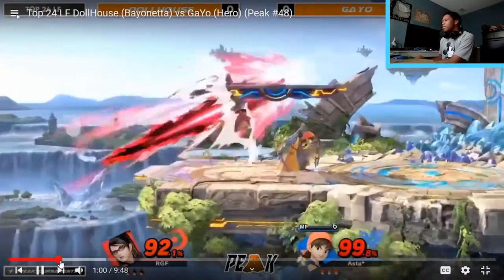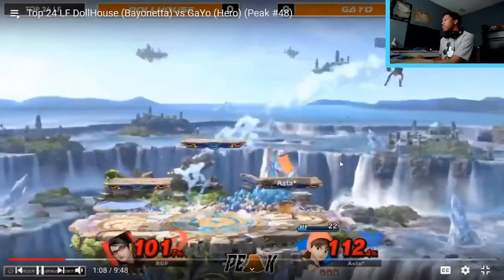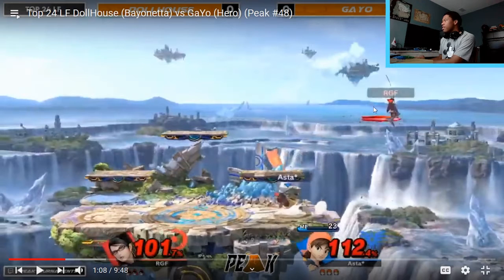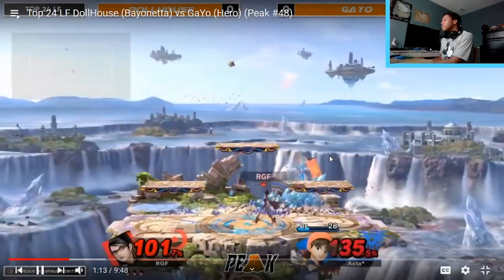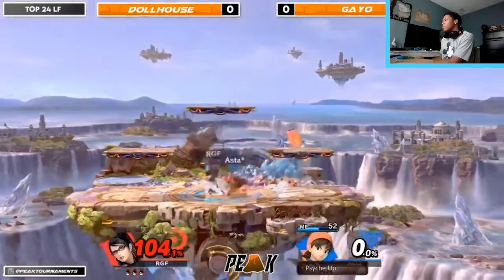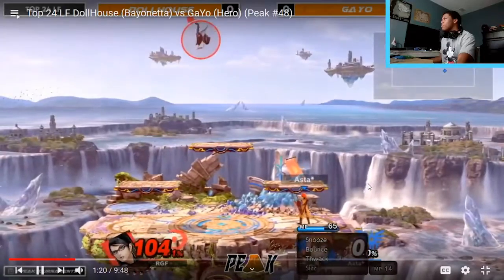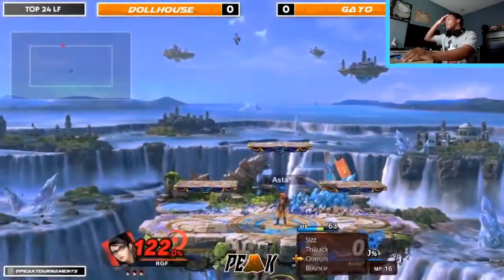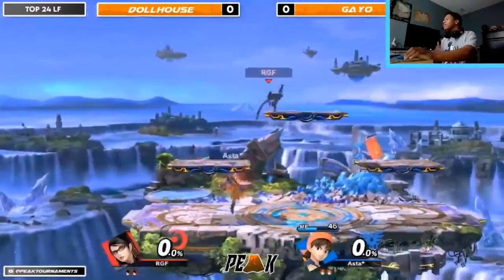Dollhouse is scrambling to find that kill option while their opponent is at 112. Once Gayo makes it back to stage, we see the nair — and then Dollhouse goes for the nair all the way out here while Gayo dashes back and forth on stage. They go for the after burner kick, and we see what's supposed to be the dash attack punish, but with just enough time Gayo goes into witch time and punishes with an up smash. Dollhouse is now a stock ahead but still at 101 — this character is really light. Gayo swings with Kaboom, Dollhouse puts themselves in a dangerous position high up, getting caught by that up tilt to finish everything off. I like that Gayo is waiting to set up the oomph as well — absolutely taking their time to not commit or waste the menu.